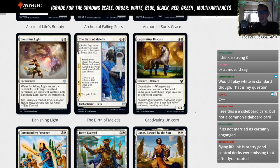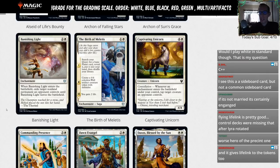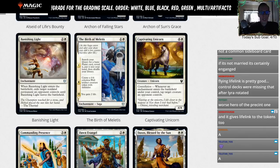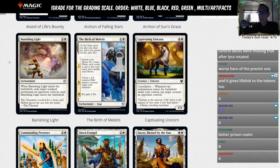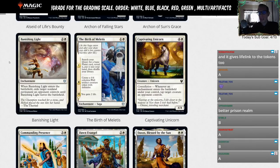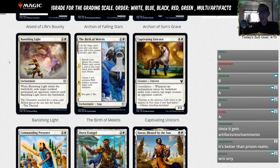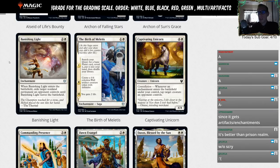Banishing Light — I think this is a solid B, or maybe a B-plus. It's basically Prison Realm: when it enters the battlefield, exile target non-land permanent an opponent controls until Banishing Light leaves the battlefield — except it does not scry one like Prison Realm does. But instead you get to exile any non-land permanent, whereas Prison Realm only gets creatures and planeswalkers.